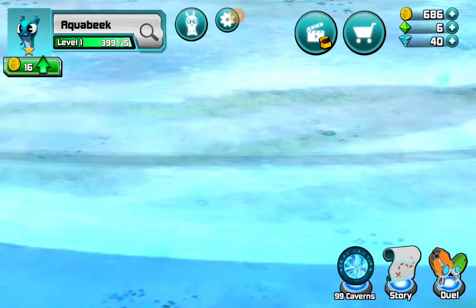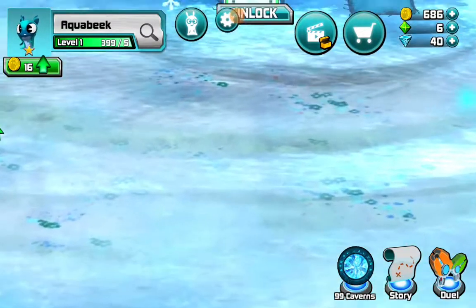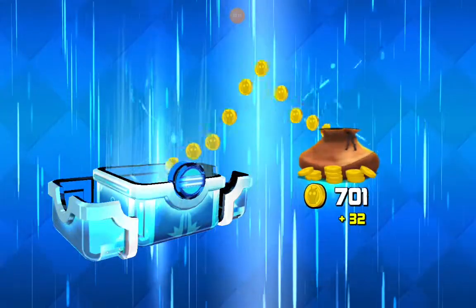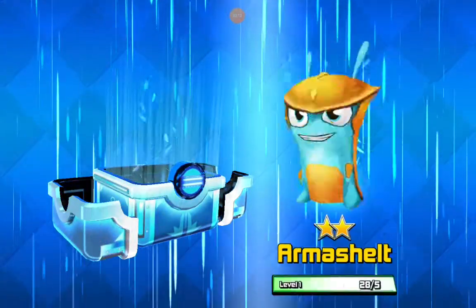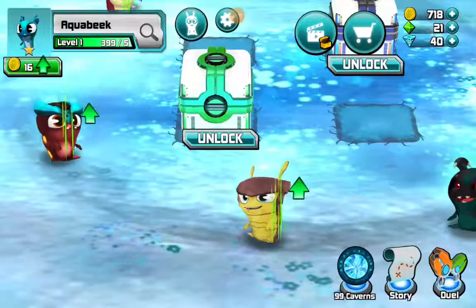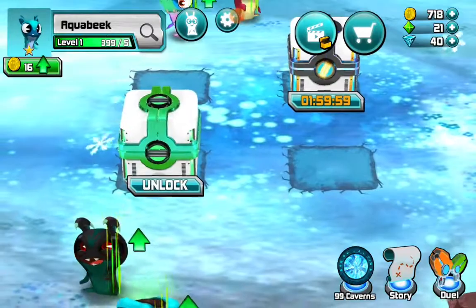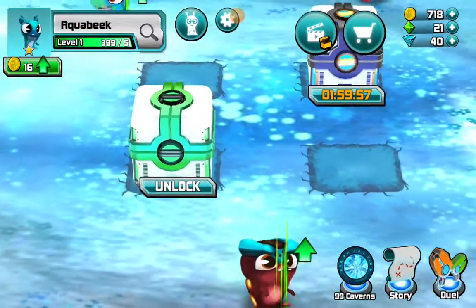You guys won't believe me when I show you this, but I'm not gonna show you it now. We're just gonna open the chest first. So we're opening the chest, got some coins, got some gems, got some good stuff. Let's try and open this chest, then we'll try and open this chest. There's only one gem, let's just open it right now.